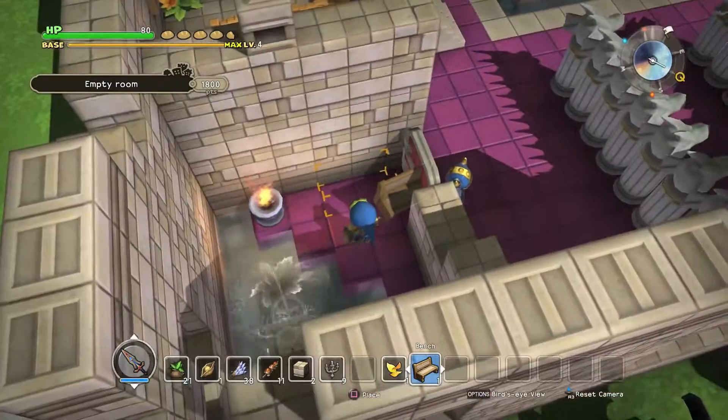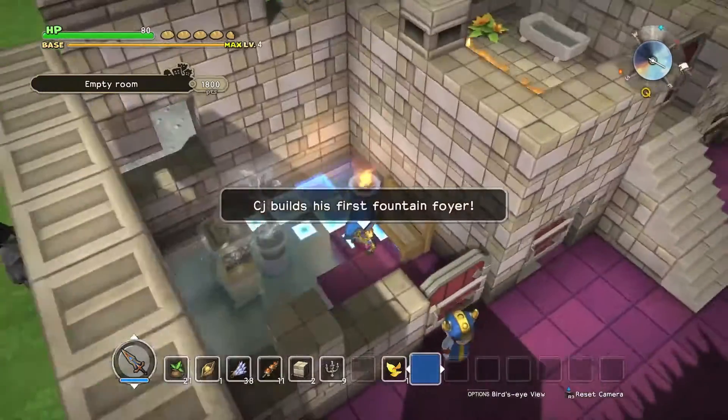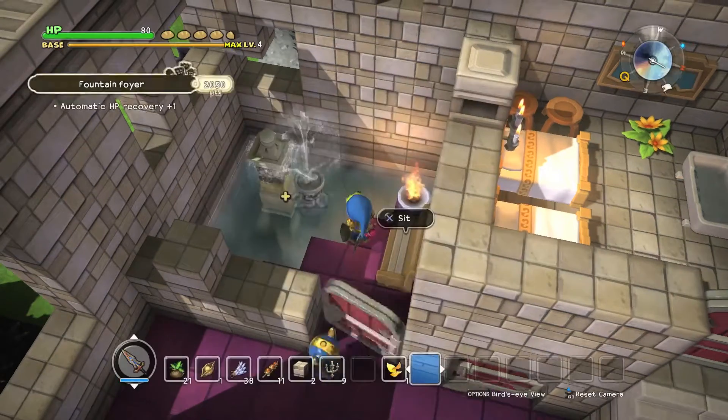Then you want to stick your bench down — we'll put it up a little bit more. And that gives us the fountain foyer! You can see it increases health recovery automatically by one point.